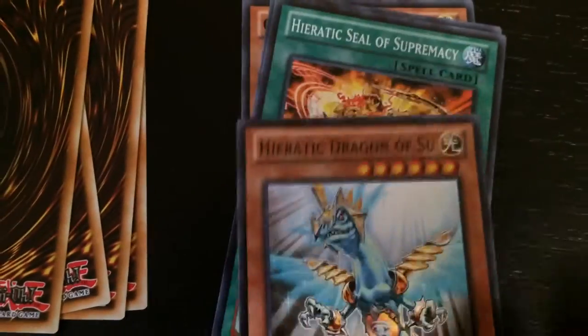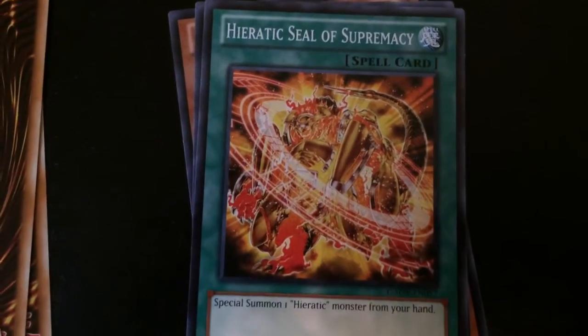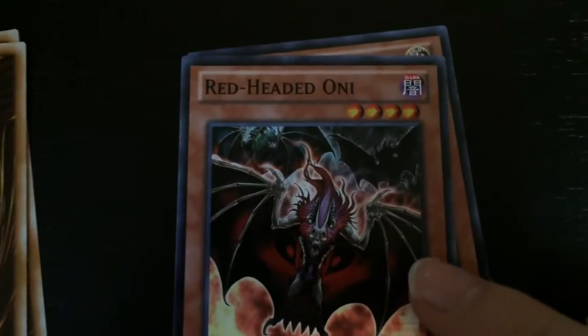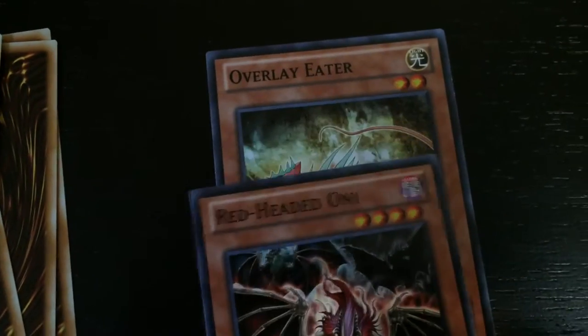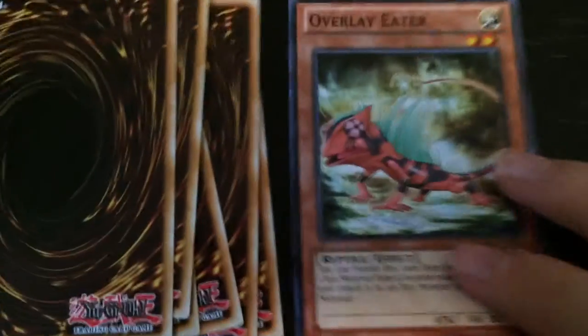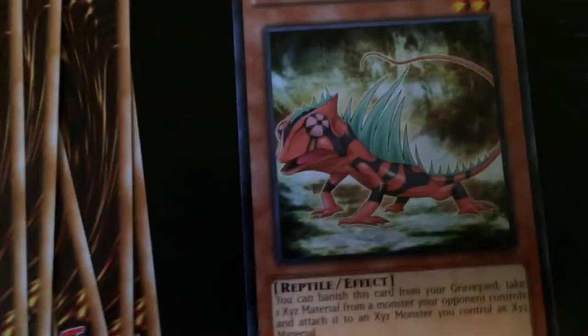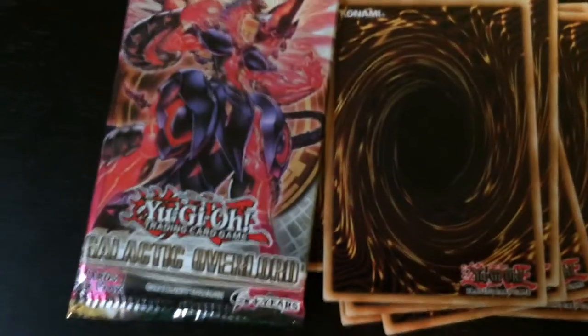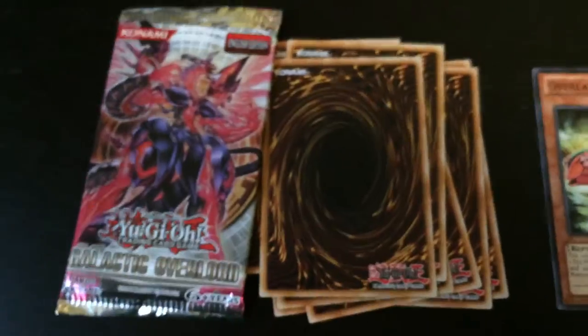I'm doing this so messy. Heroic Dragon of Su, I believe. I'm getting a lot of Heroic cards. Heroic Seal of Supremacy. Red-Headed Oni. And finally, the Overlay Eater. And that's it for the second Galactic Overlord pack.